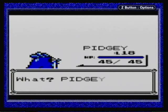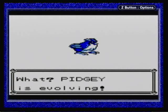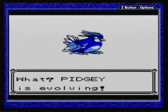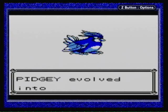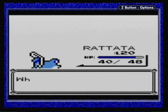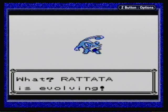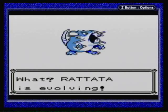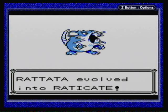Next, we have Pidgey, which evolves at level 18 into Pidgeotto. We all know this evolution because we've seen it once at this point. Pidgeotto looks really weird in this game — it looks a lot bigger than it should, but there are a lot of first-generation sprites that look really weird. Rattata grows into Raticate at level 20. We know how vicious Raticates can be, but otherwise they're a pretty standard Pokemon.